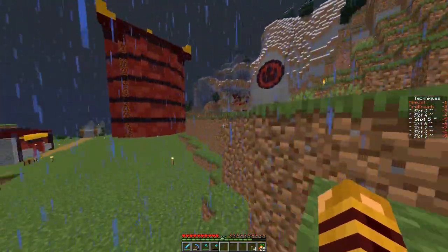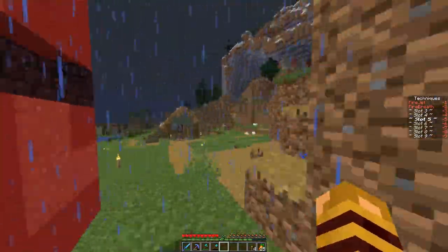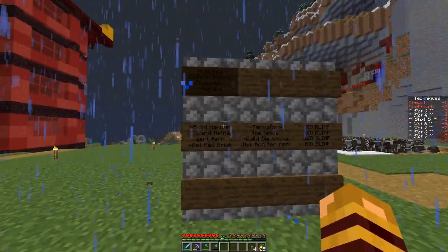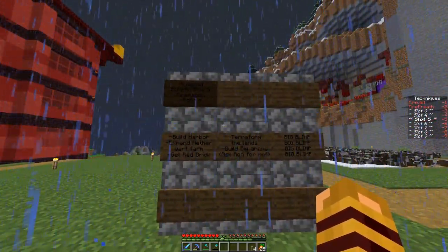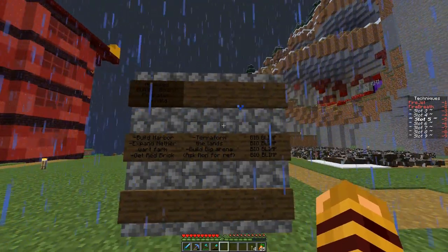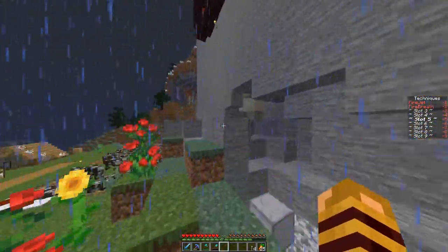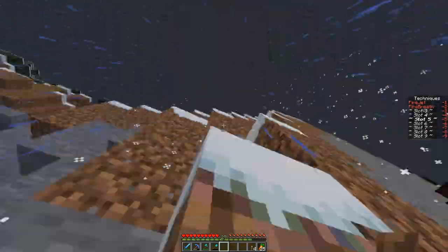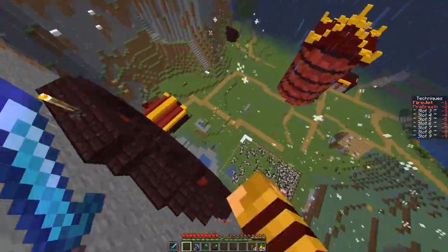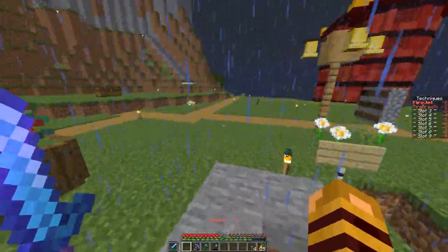By the way, we can like walk on walls. You just gotta sprint and then jump and spam click. Ron showed me that - it was really cool. Let's see - build harbor, expand nether wart farm, get red brick, terraforming, big blimp. I want to show you the wall walking thing, it's really cool and kind of fun to play with. We just fly up walls and then I can jump and fire jet down safely.